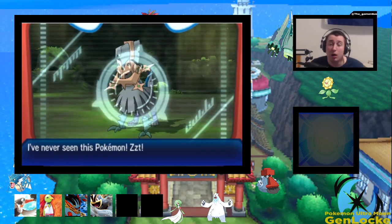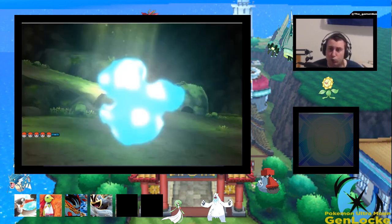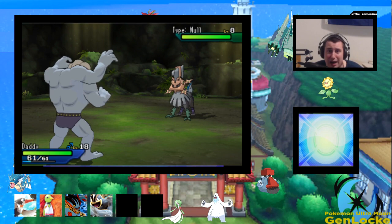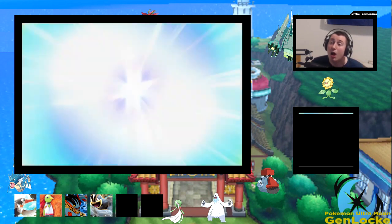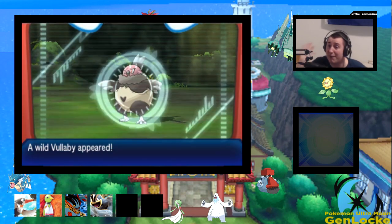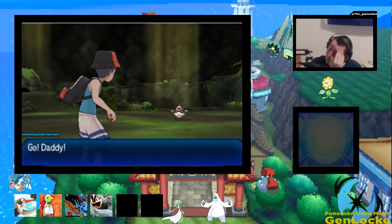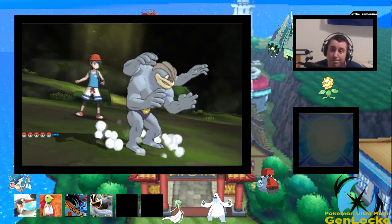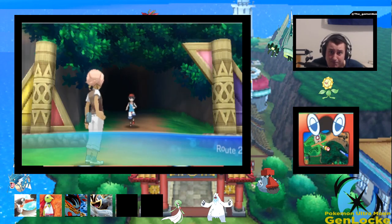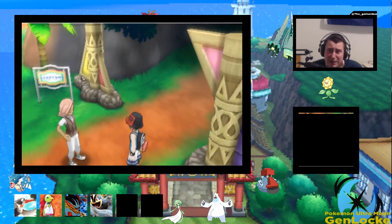That would have been a great Gen 7 mon. I don't know how Type: Null evolves, so it might not have been as good as I was thinking. It's every five steps — another encounter. That's a good Gen 5 mon that I could have — would have loved to have. Mandibuzz is great. But I don't even know what's really necessarily good for the team at the moment. If I'm going to be 100% blatantly honest, I don't know what's good for the team or what benefits me in what way, shape, or form.